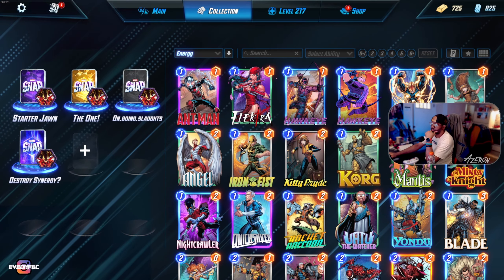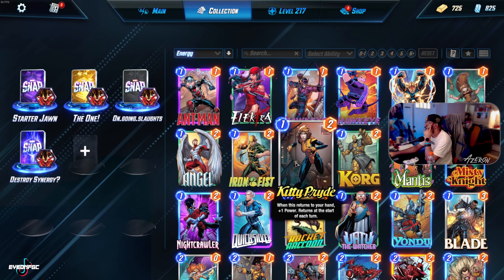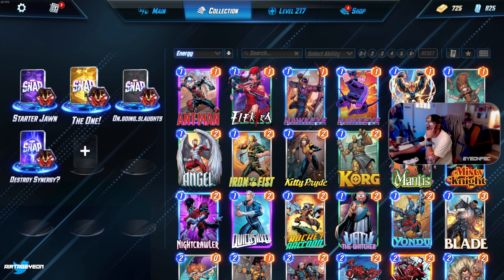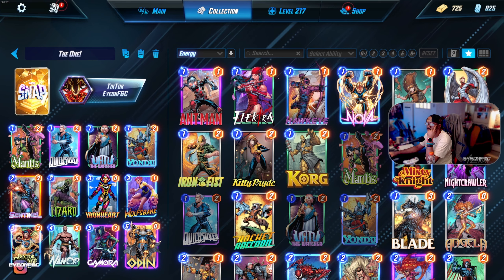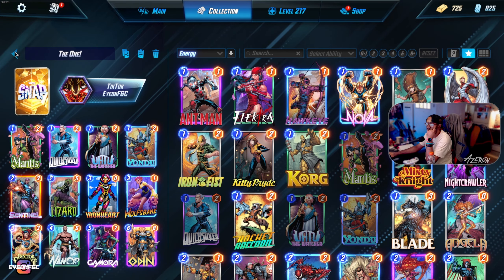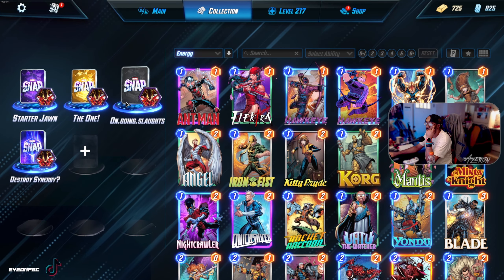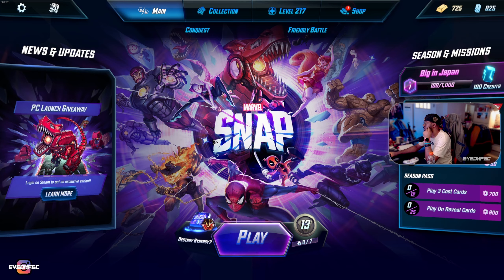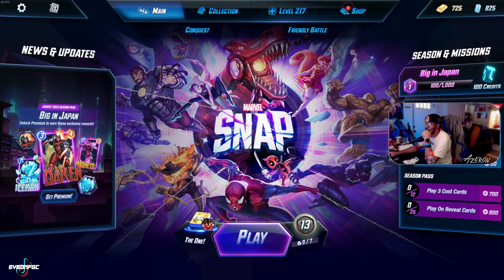Okay, this is the collection page — it looks much better to go around and look at all the cards you have. This is the starter deck I made, the one I was mostly using. Destroy synergy — this was just stuff I was testing out to see what it did. But yeah, this was my main one. Alright, for good measure let's play with this old deck that will probably get blown out — let's play a match.